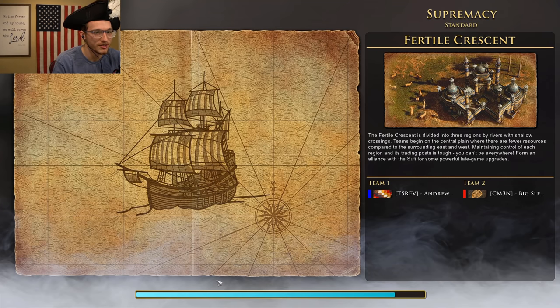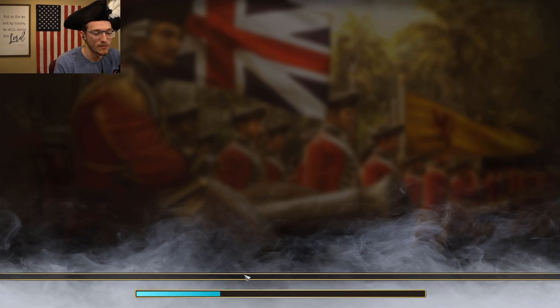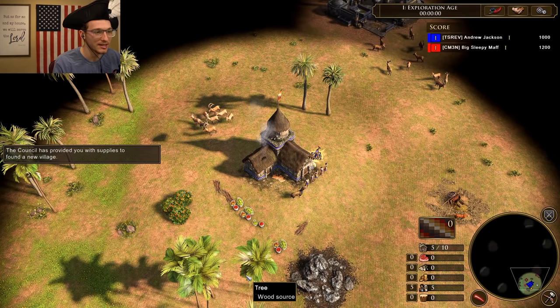What is going on guys? Samurai Revolution here. We have a 1v1 on Fertile Crescent playing with the Inca, and we're going to try a native strat today.